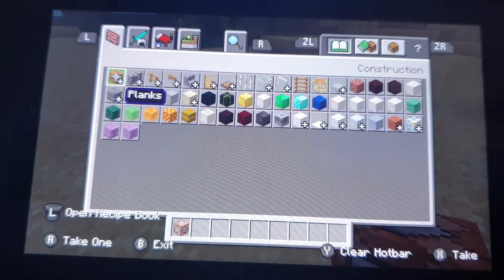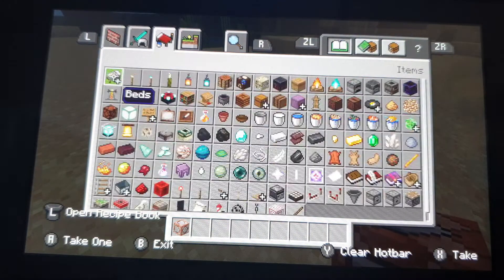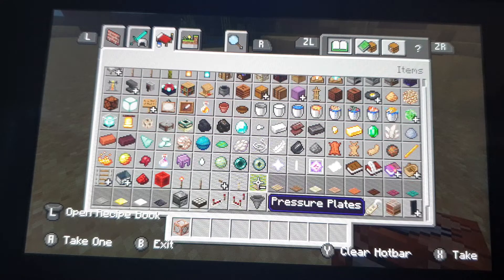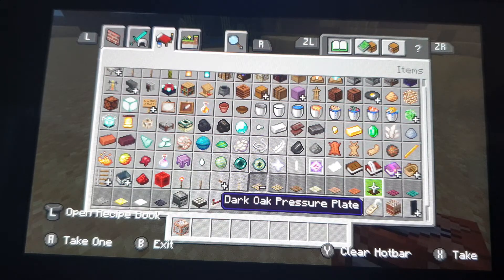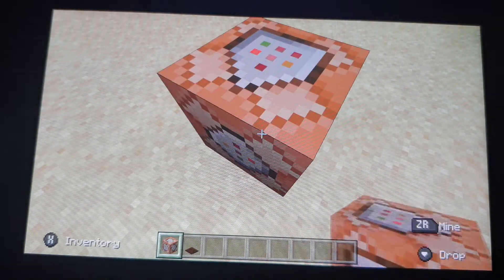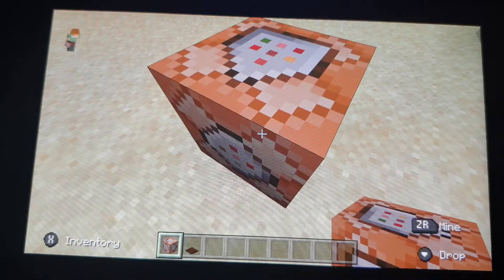Now let me just get a pressure plate to show you what it does. You can hide these command blocks and place commands in them.